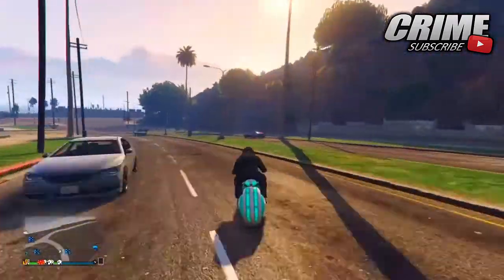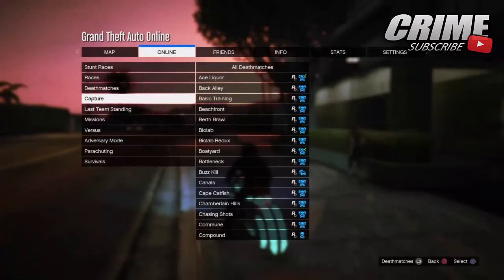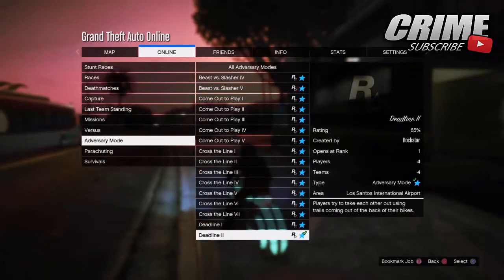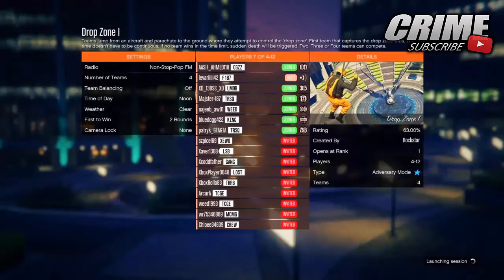Anyway guys, let's get straight into today's video. The first thing you need to do is hit Start, go to Online, go to Jobs, go to Rockstar Created, go down to Adversary Modes, and start up the Drop Zone adversary mode. Make sure you're in a public lobby as well guys, so you can get enough people to start it up.